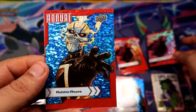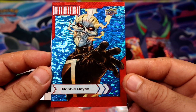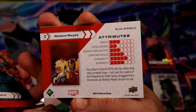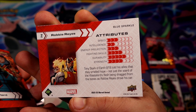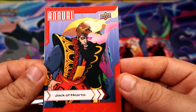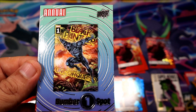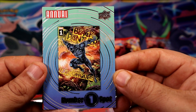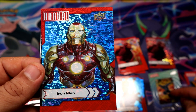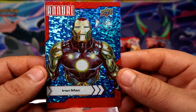Very nice, and a blue Ruby Ray goes right there. And then a base Thunderbird and Jack-of-Hearts. Number one spot — Black Panther.